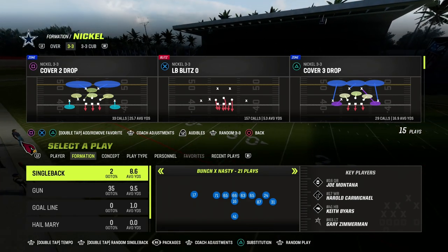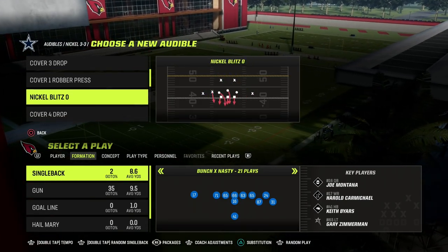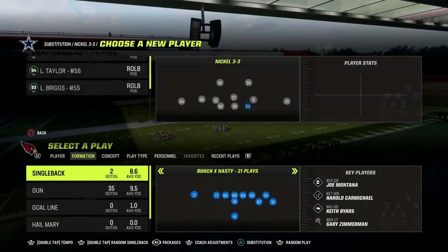Today we're going to be talking about another effective route combo out of the Bunch X Nasty. We've been doing a little free mini offensive guide out of an off-meta formation. A lot of you guys wanted to see some off-meta stuff, so I wanted to bring that to you.